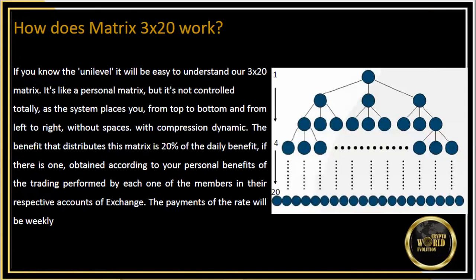The matrix pays out 5% across 20 levels. So let's say you bring me in at the top, I bring in my friend Mike below me. Let's say Mike has $10,000 in trading profit for the week — 20% of that, so $2,000, goes to the company. The company keeps $1,000: $500 to employees and $500 to the owner. The other $1,000 goes into the matrix, and they'll pay me 5% of that — $50 — which shows up weekly in my back office commissionable wallet. You also get $50 because it falls in your matrix, and whoever is above you gets $50, paying out 20 levels all the way to the top.